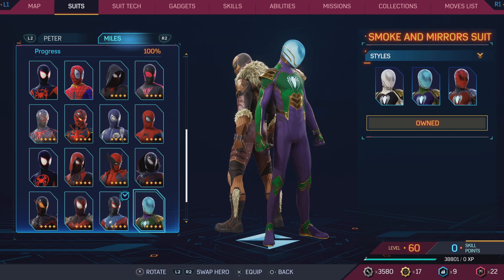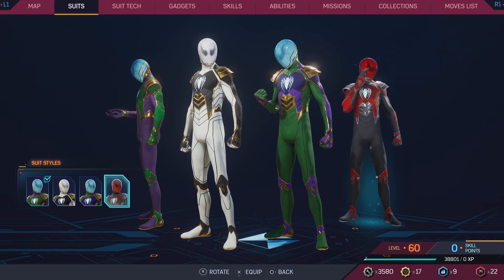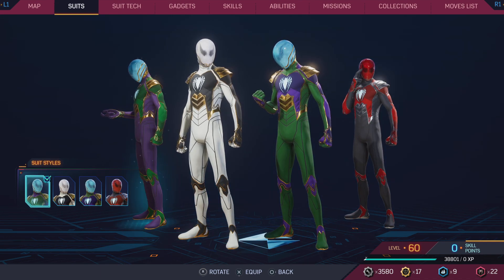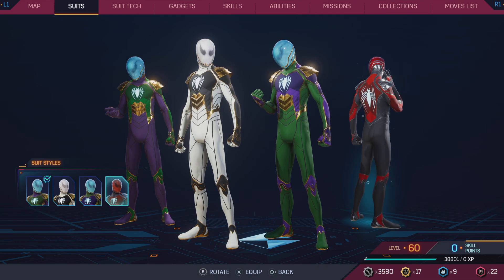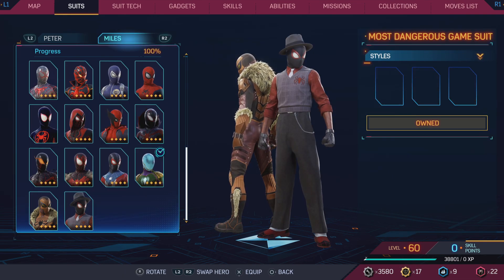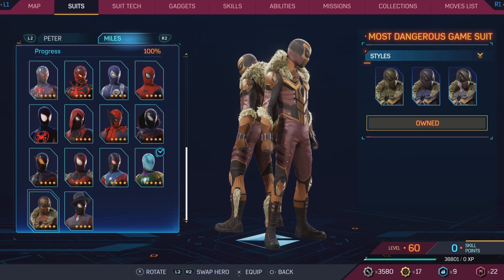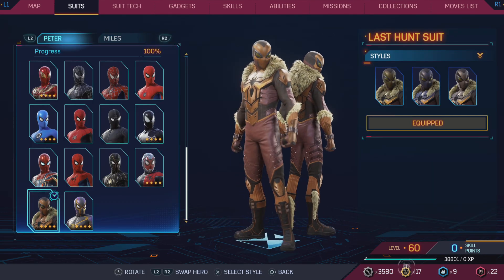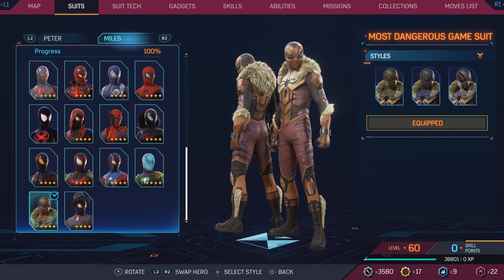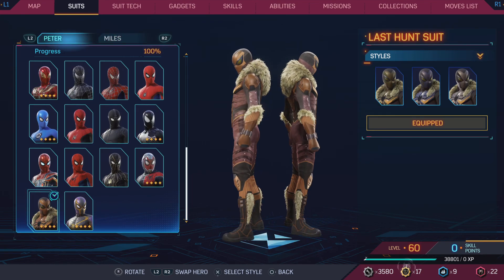The Smoke and Mirror suit — one style actually looks really cool, but the rest of the styles are kind of terrible. That one specific style is carrying the entire suit. The Most Dangerous Game suit — I don't know if it's any different from Peter's version. Same ranking, honestly, no real difference.